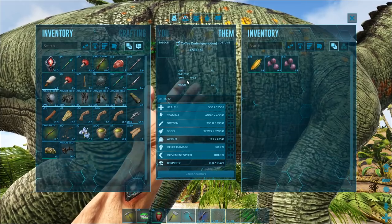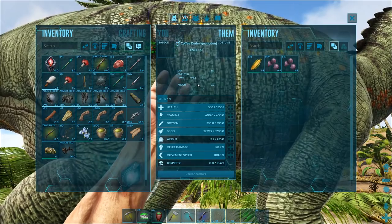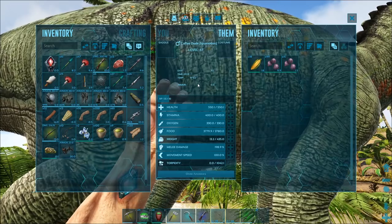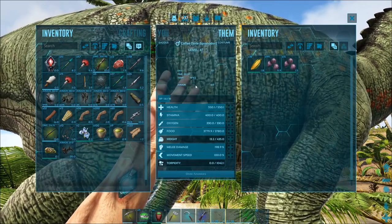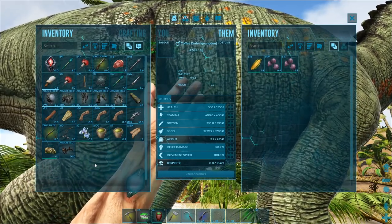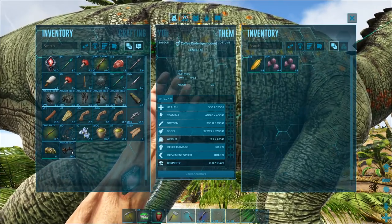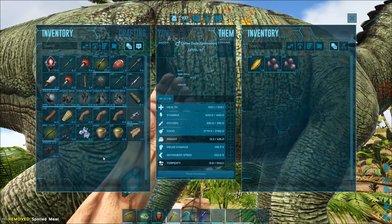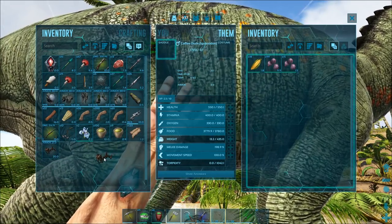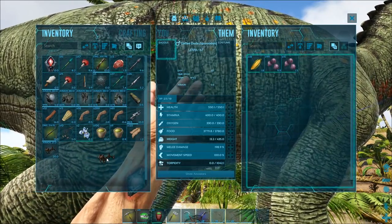Their stats are not going to be extremely impressive no matter what level you get, though at higher levels you can get some really good health stats. This guy is pretty average for his level — he's got 550 health, 400 stamina, 435 weight. These guys generally have a really good weight stat for how low-level you can tame them and put a saddle on them. If you get one with really low stamina and really low weight, go out and tame another one and compare.